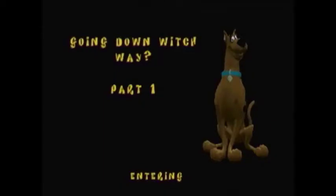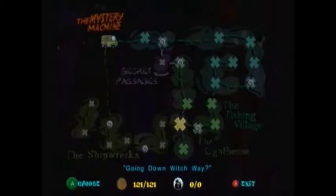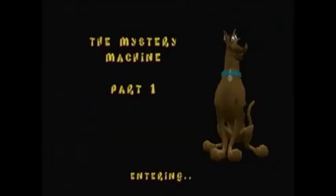Back to Going Down Which Way Part 1. I'm gonna check the map — we got all the Scooby Snacks in Going Down Which Way. So let's head over to the warp gate. Now that we have the Super Smash Invention, we can hit the switches we couldn't hit before, as well as break any wood beams we couldn't break before. So let's head over to the Mystery Machine and get started — we're gonna go over to Smuggler's Cove.